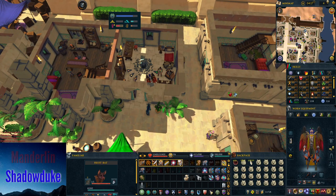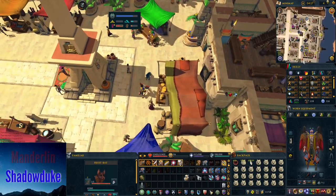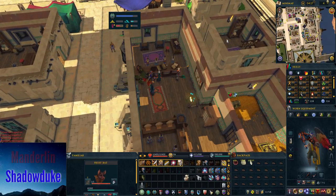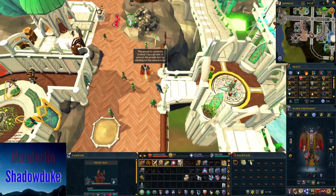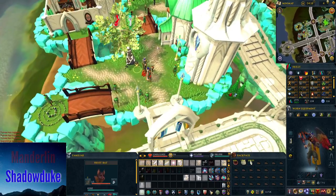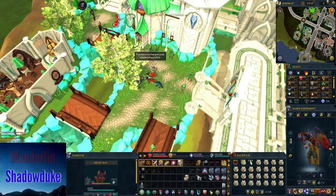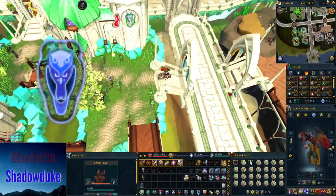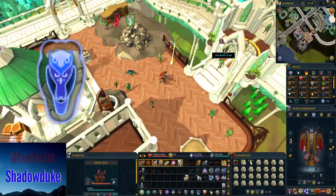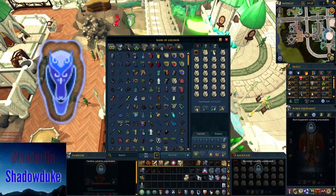If you unlock Menaphos then you're going to want to go there instead. In the merchant district there's a bank to the south and the obelisk directly to the north. Once you've completed Plague's End you can move on to Prifddinas. This is the best place to train because during the "elf hour" you get 20% more experience per pouch as well as creating 12 scrolls instead of 10.